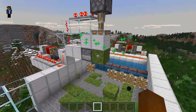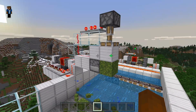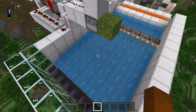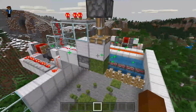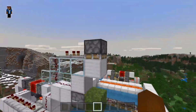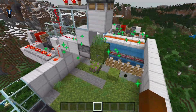The bone meal works much the same as in Java — it has to actually grow something on top for the ones underneath to propagate. The problem is that if you don't get rid of whatever's on top of it, you won't be able to bone meal it again. So that's what this piston does — it gets rid of whatever's on top so we can bone meal it again.